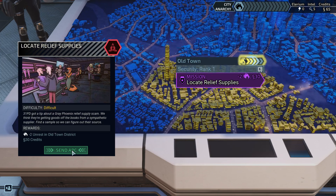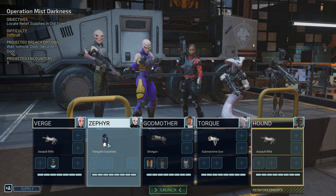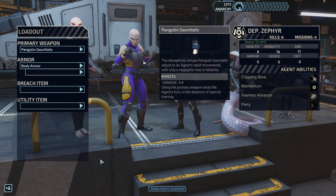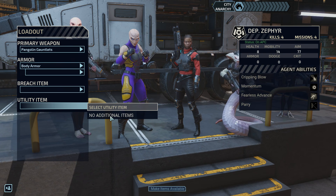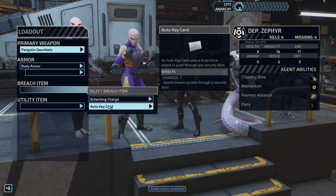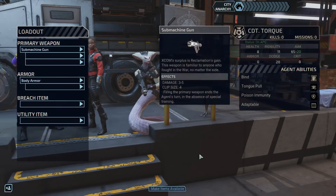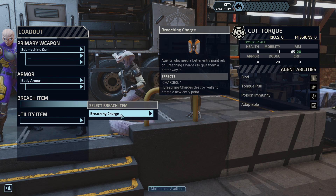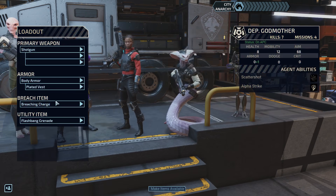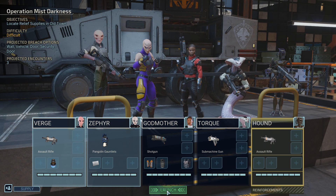Alright, go locate some relief supplies. I don't think we need to change anything up — we have our breach charge. Somebody can make items available. Cause we have that card, right? Oh, did we have a second... is the breaching charge not actually expended? Charges: one. I thought we had spent the breaching charge we started with. Well, we definitely have a second one — we don't need to bring the second one, probably. I think we can roll like this. I'm very excited to see Tork in action.